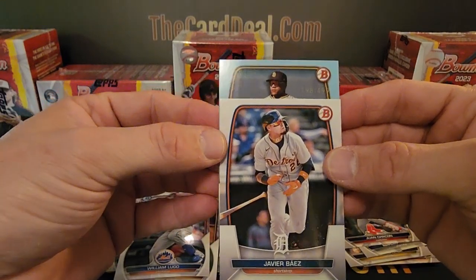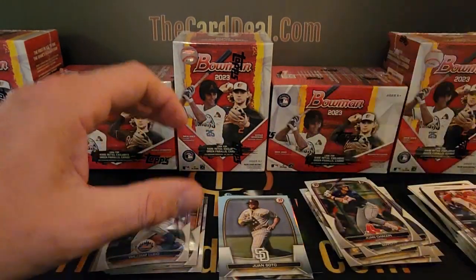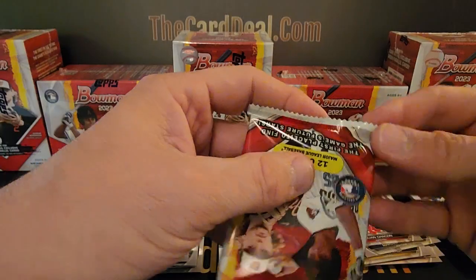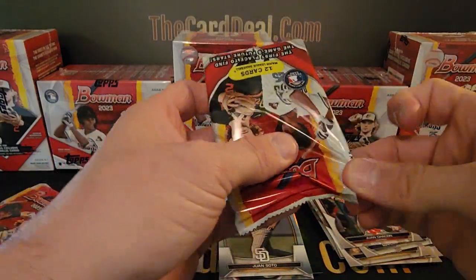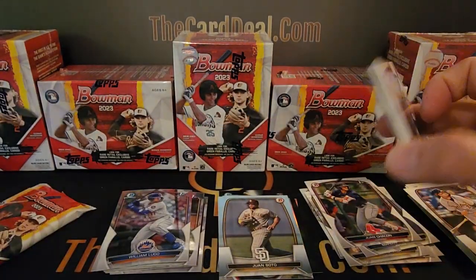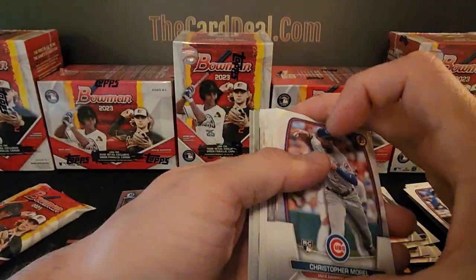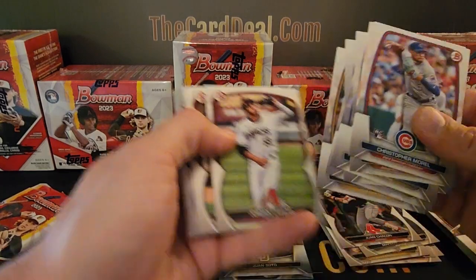Javier Baez holding up a Padre — Juan Soto. I think that's the second Soto I have of this exact card. How everybody panics when Soto's playing bad — they interview him about a two- or three-week stretch where he was really bad. Post-game interview — not sure what was said because we only get a snippet of that information — and then he just goes off and has been killing the ball. So don't give up on these guys too easily; the guy's really, really young.